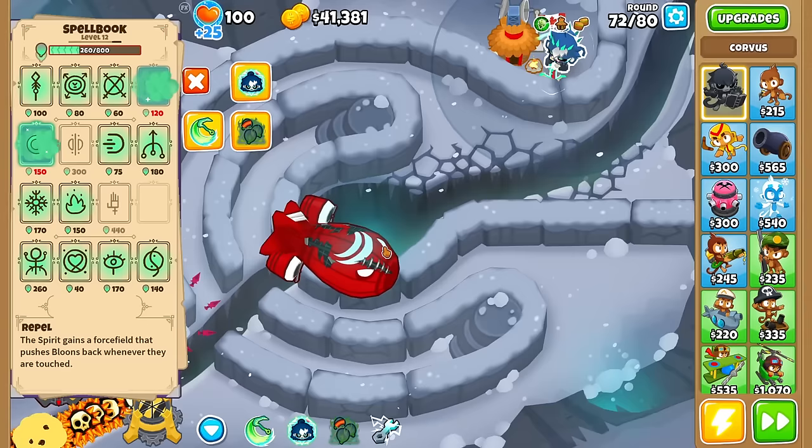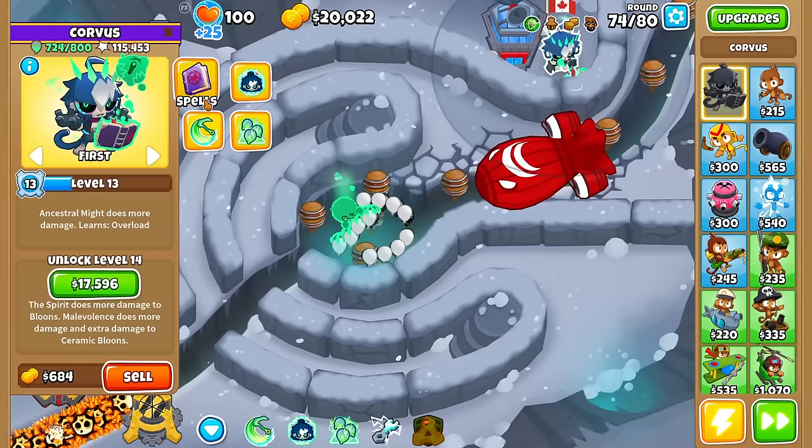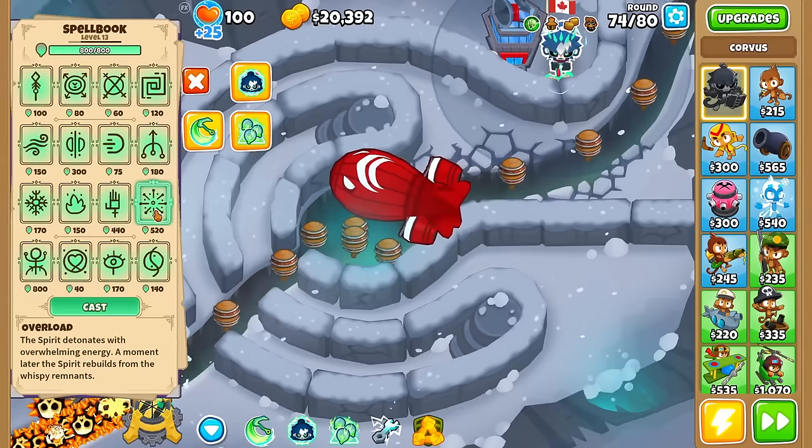BFB is a good test: the spirit takes about 14 damage every hit. Confirmed — the Alchemist buff does not affect the spirit. Also at level 13 we finally learn the last ability: Overload — and it's the most expensive one at 520 mana.